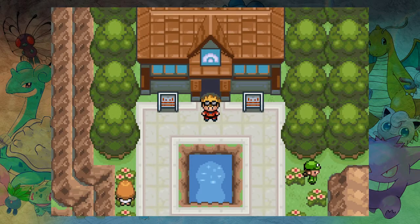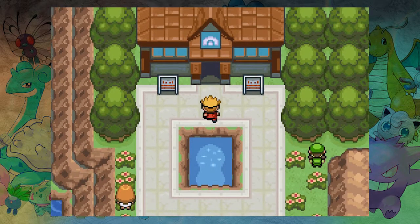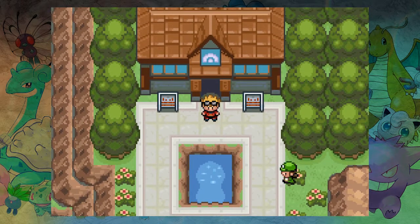Hello everyone and welcome back to another episode of our Nuzlocke playthrough of Pokémon Blaze Black, which are outside the Johto Safari Zone. Yes, I think we were going to have a little — I thought that was an outline to our hair but it's not, it's in the doorway.